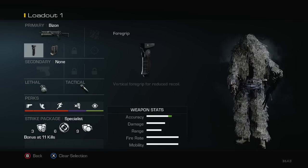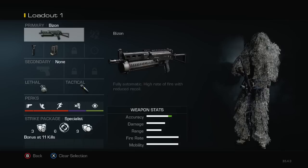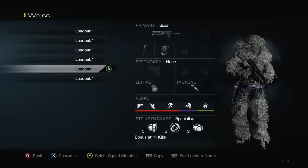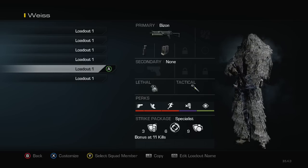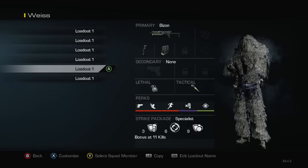Then we have my Bison class. I barely use this class, to be honest — I just have it here. I might switch it up, put an overkill sniper on it or something. I might use it if I'm off with an MTAR and just throw this class on. Honestly, I barely use this class but it's there, and I kind of do like it sometimes.